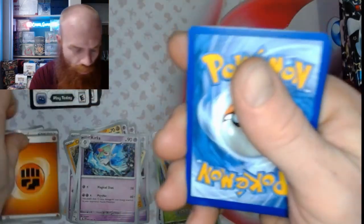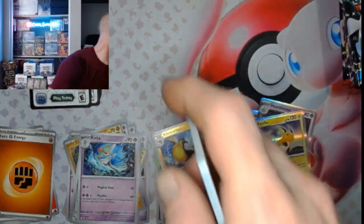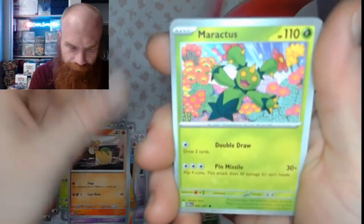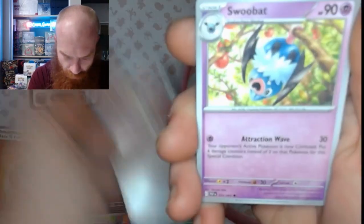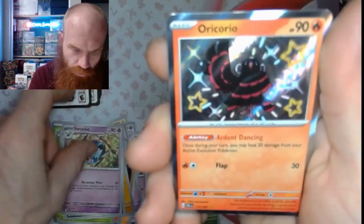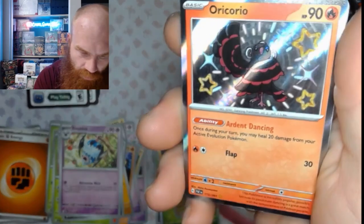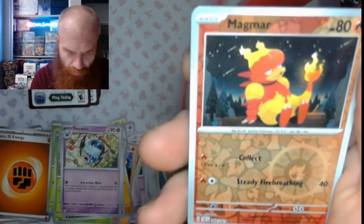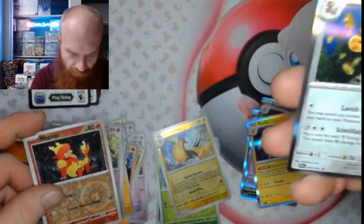Number four — come on! Fighting Energy. We got a Cottonee with a pine cone, Numel, Maractus, Scrafty, Ultra Ball, Swoobat — nice — and a Quaxly with the shiny rare, a Magmar reverse, and a Gold Dango. Hello!